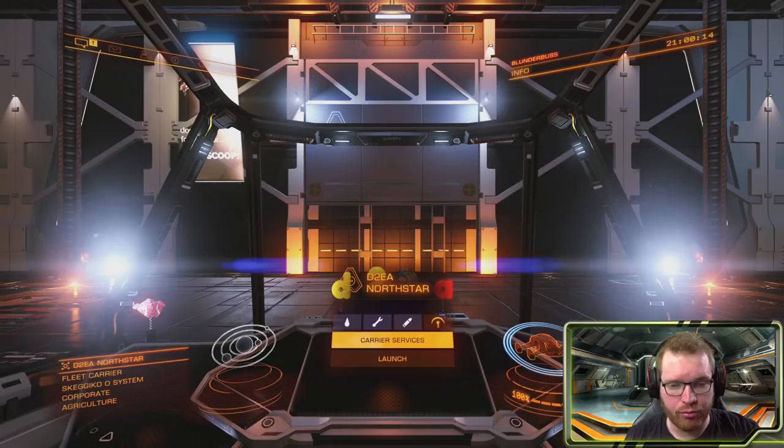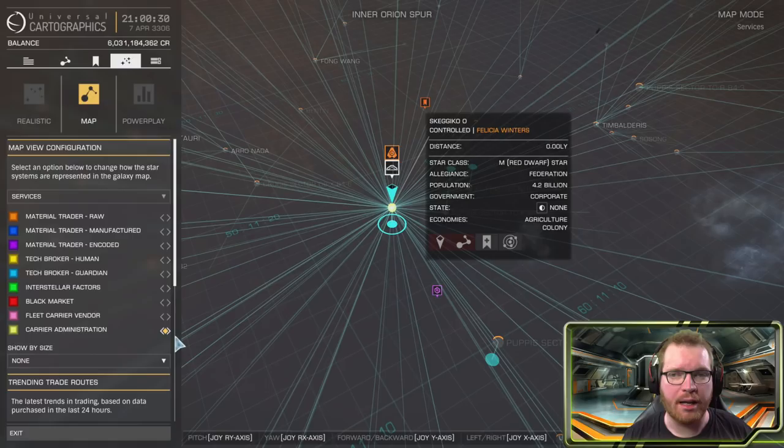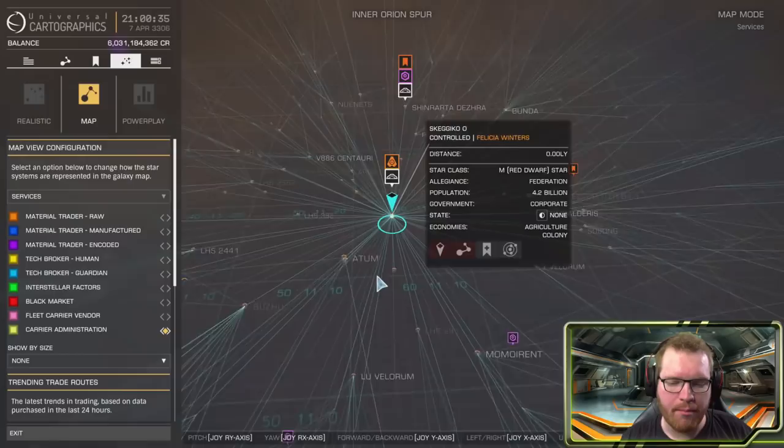You have to go to one of the systems that sell fleet carriers. You can see those on the galaxy map by going in here, making sure you have services selected from the list — here you can see carrier vendors, which is where they're sold, and carrier administration. You need to be in one of these administration systems to make changes to your carrier. I'll post a link in the description to systems where vendors and administrations are known.